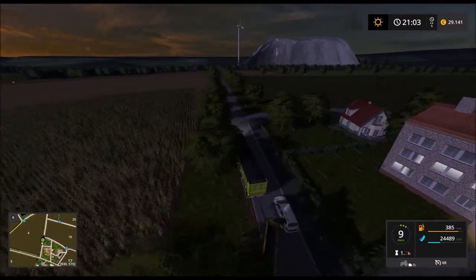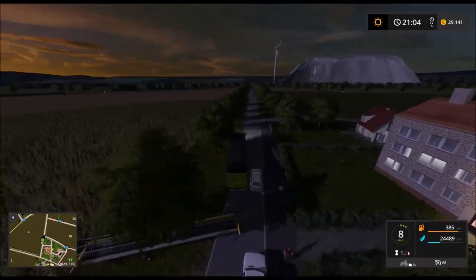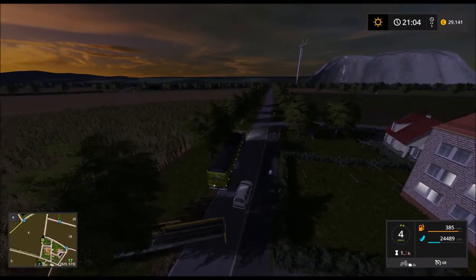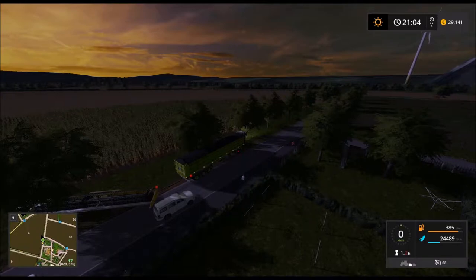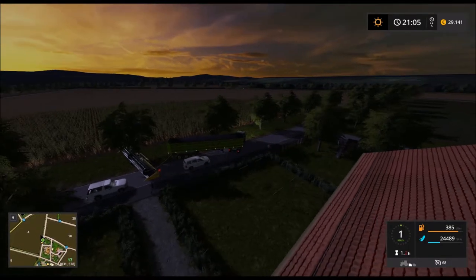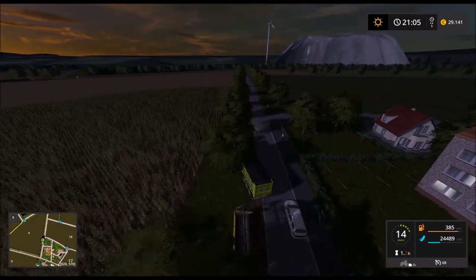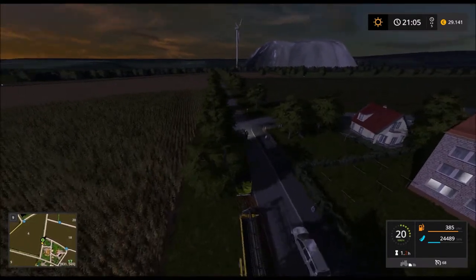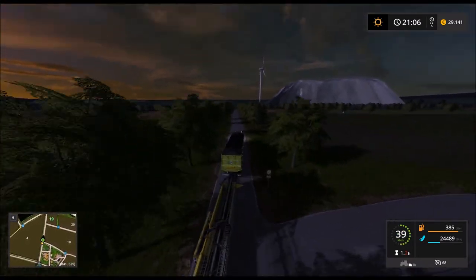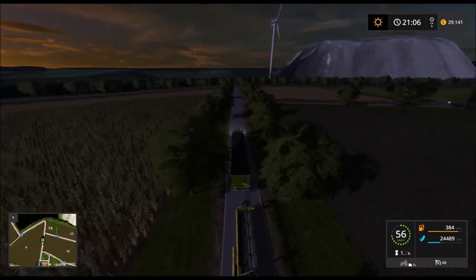Komm doch weg hier! Jetzt habe ich gleich die ganze Katastrophe hier am Laufen. Meine Driving Skills haben nachgelassen, sieht zumindest so aus. Hier sind wir, glaube ich, schon. Feld 19.